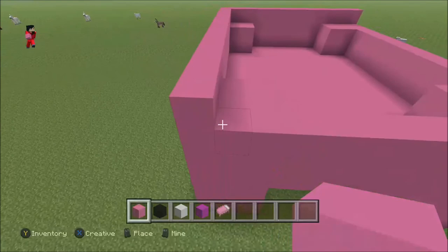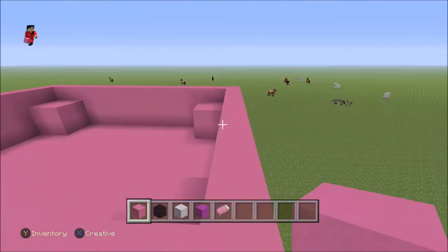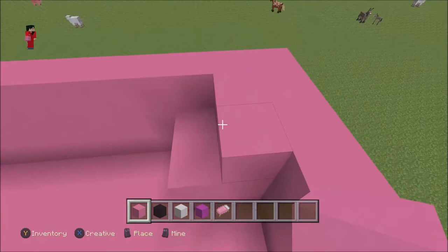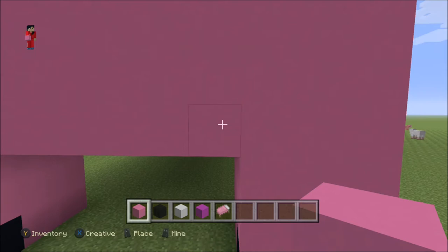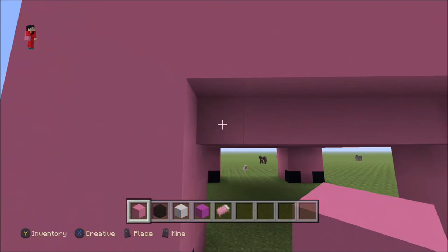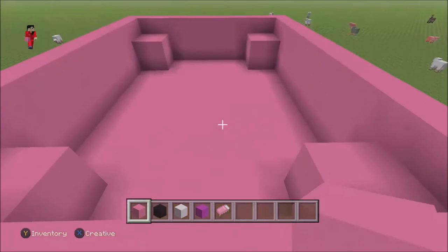Anyway, once you're done that you're gonna go up one and do the whole thing around. Comment down below what I should call my subscribers - maybe 'Ellers'? That sounds weird. Anyway, when you finish the border around and go one more up, you are going to - only in the front - destroy one block.